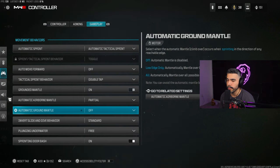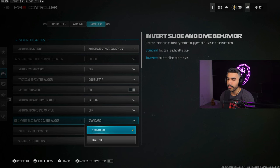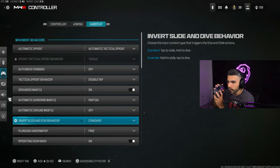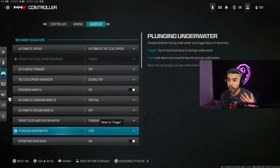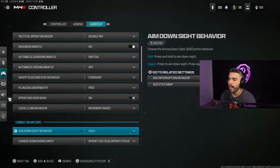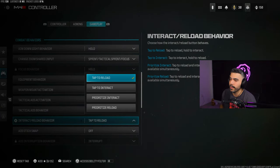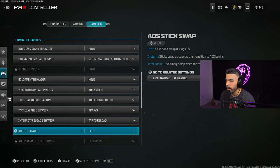Grounded Mantle — set to Automatic. Airborne Mantle — Partial. Make sure Automatic Ground Mantle is Off, because this causes you to mantle things when you really don't want to. Inverse Slide and Dive Behavior — set to Standard, since sliding is more efficient in this game. Plunging Underwater — set to Free for easier water movement. For Interact/Reload, I use Tap to Reload in multiplayer, though in Warzone you'll want to prioritize Interact.